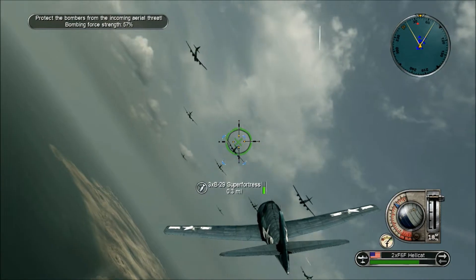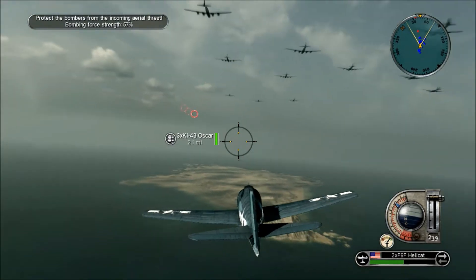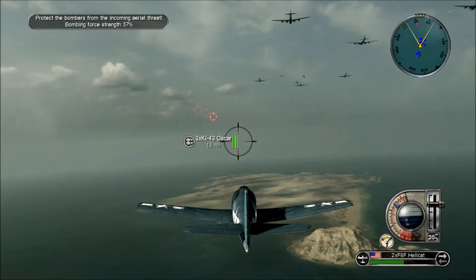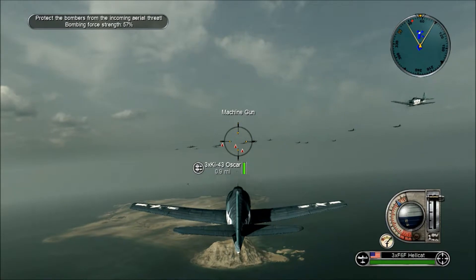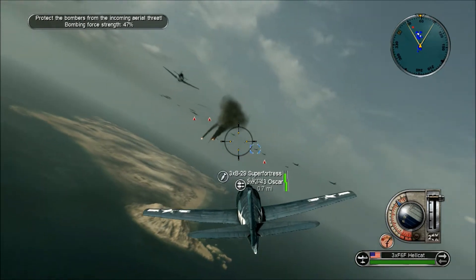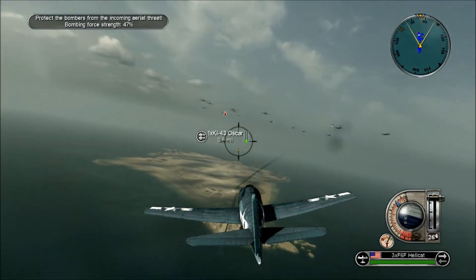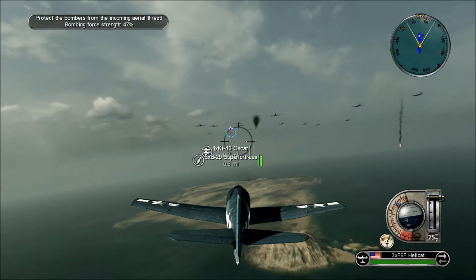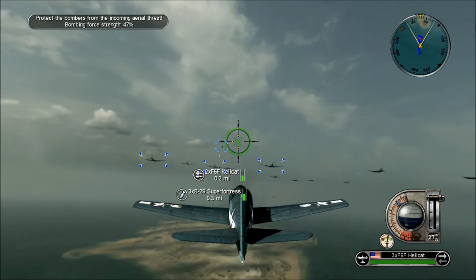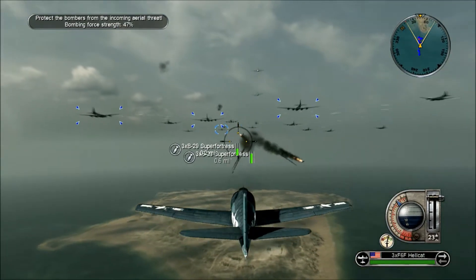They're attacking with everything they have. I can switch between units. It's been a little while since I played this game, so still trying to get a feel for it and get back into the rhythm. So there's Iwo Jima below us — pretty much flying over Mount Suribachi right there, and the marines are supposed to land along the beaches.